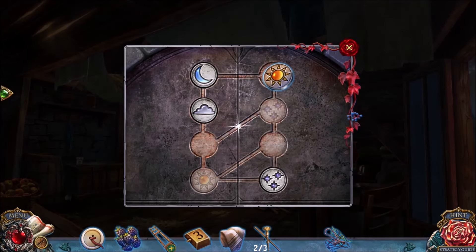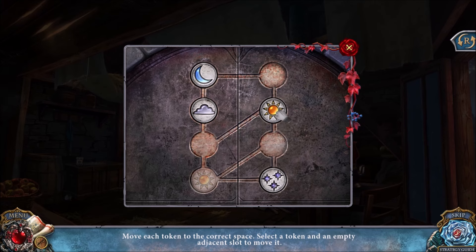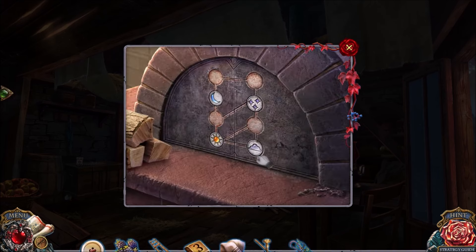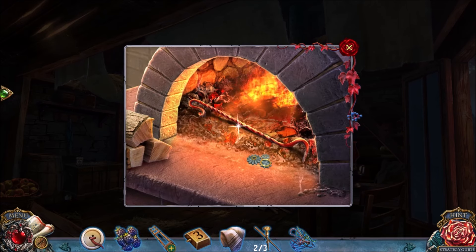With this puzzle, we want to get all the tokens in the right spots. The sun is going to go in the lower left-hand corner, the stars go to the upper right-hand corner. I can move the cloud in the lower right, then move the stars and the moon into place, thereby completing the puzzle.